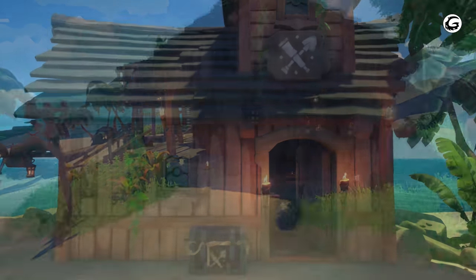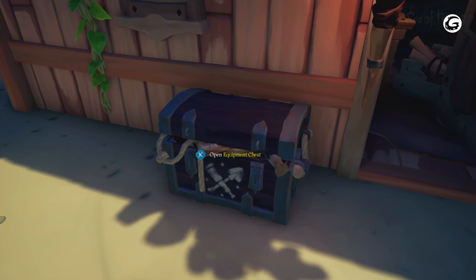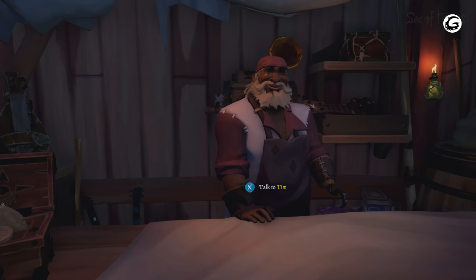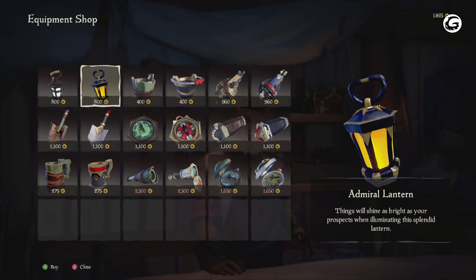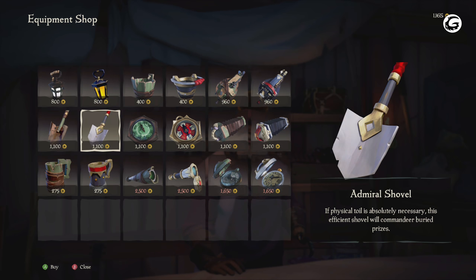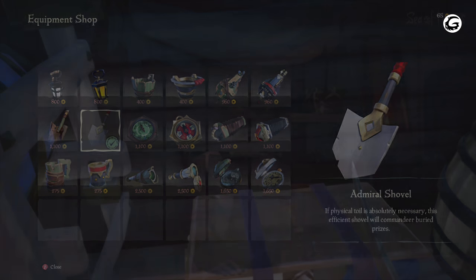Moving on to the last and final store, the equipment shop, which is where you can buy your shovels, lanterns, compasses and plenty of other things as well. These do have unique names and they do get pricey as you can see. The final game will have a huge variety of different gear sets you can buy for your pirate's looks, so make sure to save up that gold and decide exactly what you want or you'll be farming for the rest of your life. I think the equipment hunt in this game will be loads of fun and I'm looking forward to seeing what other gear sets Sea of Thieves has to offer come launch and beyond.